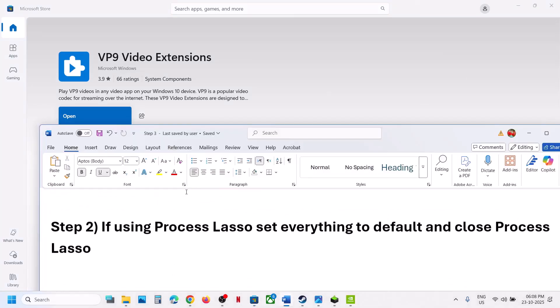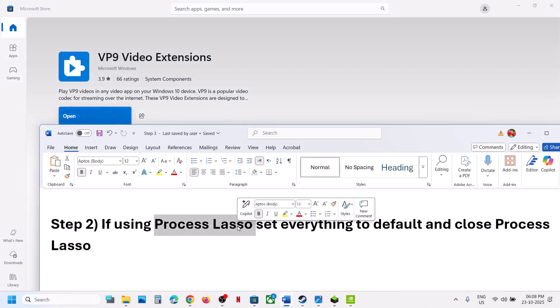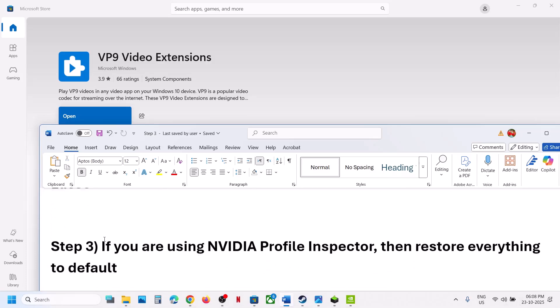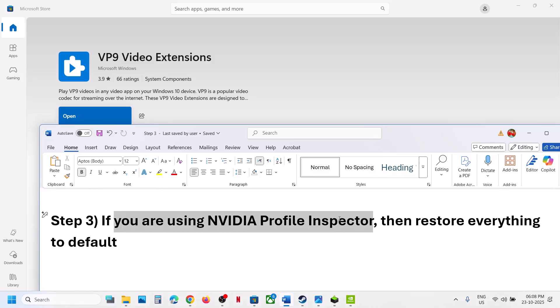If still not working, the next step is: if you are using Process Lasso, set everything to default and close Process Lasso. This has worked for many players so it might work for you. Next, if you are using Nvidia Profile Inspector, restore everything to default in Nvidia Profile Inspector.